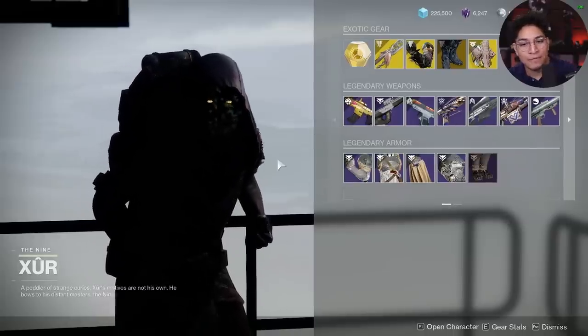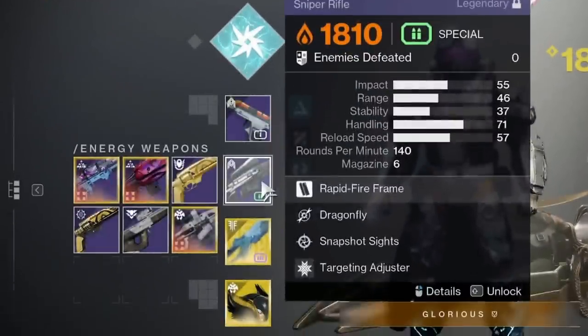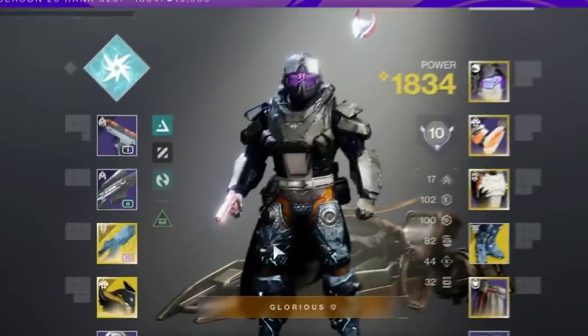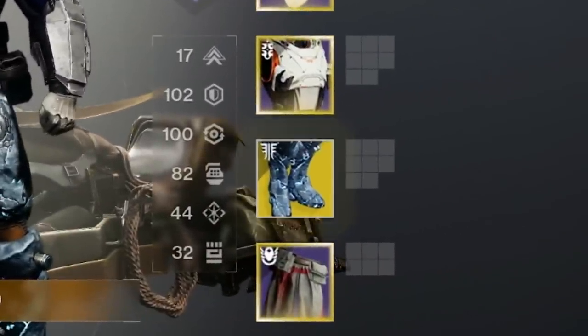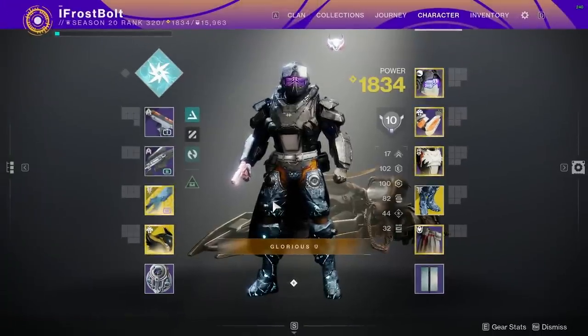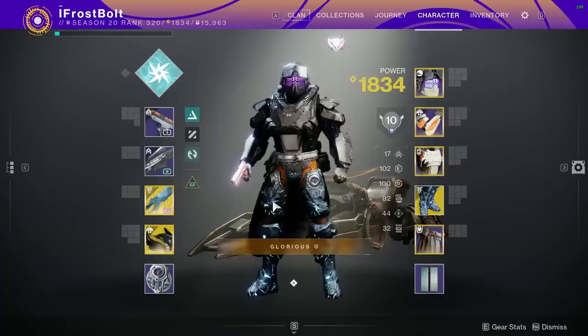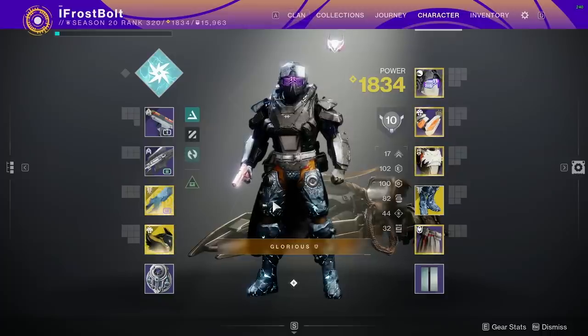I'll do some build crafting and see what we use. This is the build I'm going to use: the sidearm with the sniper rifle and Black Talon. I switched to Titan because I'm going to use Antaea Swords. You should definitely consider picking these up because they will more than likely become meta next season with the Fusion Rifle buff that's coming. Let's dive into Trials.